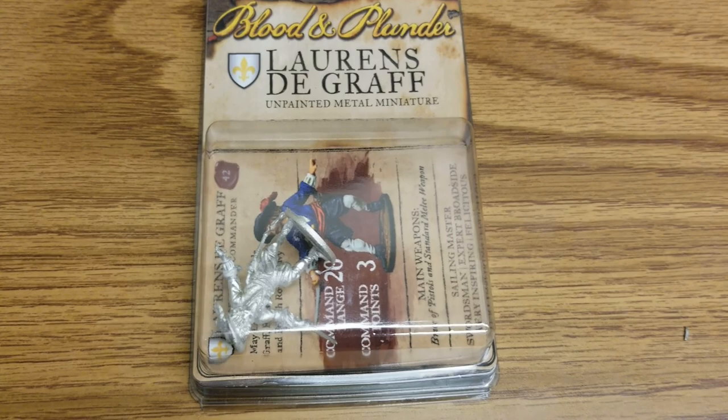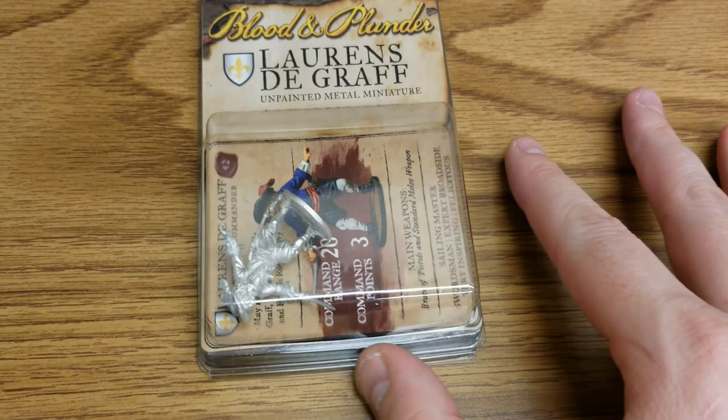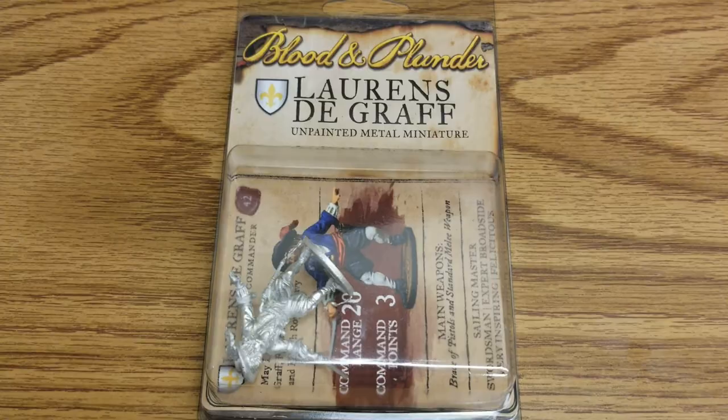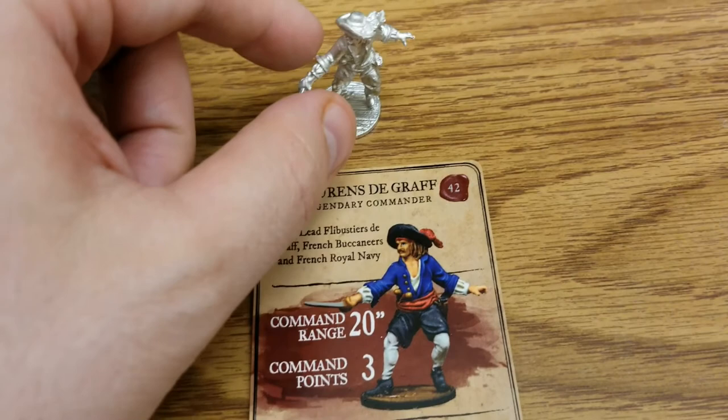Victorium Gaming fans, we're back with another unboxing video for Blood and Plunder. This is another one of the special characters from our recent order — Laurens de Graf, who is actually Dutch, which hints at the name. We'll be right back after we get this guy open.